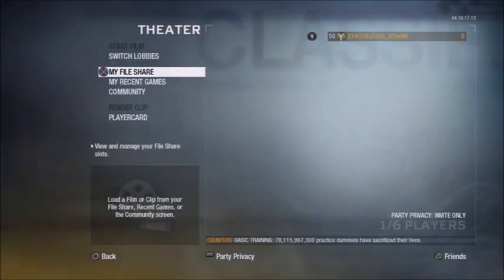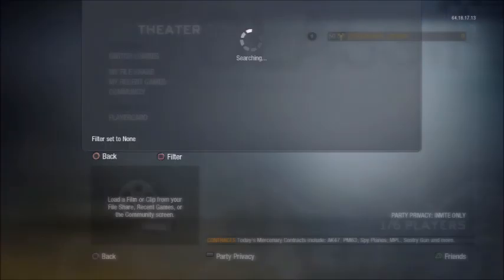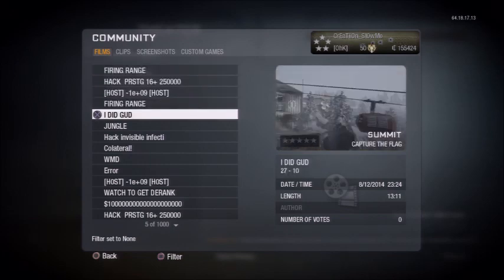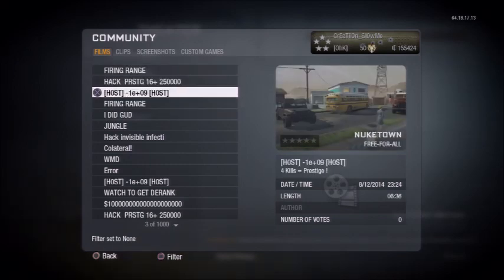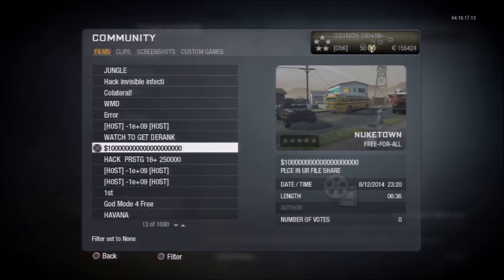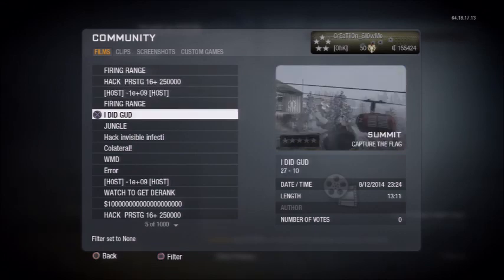The first thing you want to do is go into Theater and go to your File Share. If you don't have the file — which, if you've never done this glitch before, you probably don't — you want to go to Community and find a file. A lot of them will say 'Host Negative 1 E plus 09 Host.' You can also use one with a whole bunch of money. You just want to look that it is Nuketown and that the length is 6 minutes and 36 seconds.